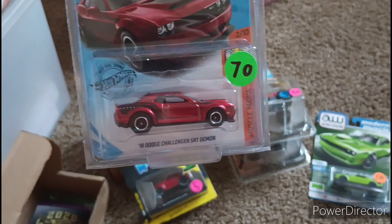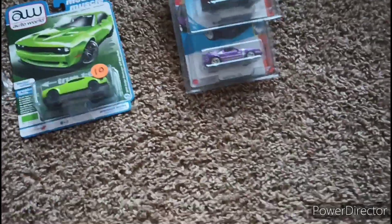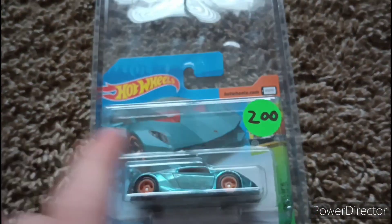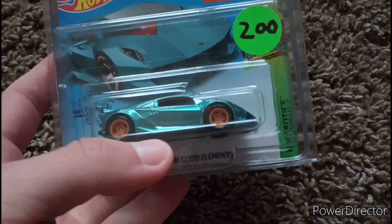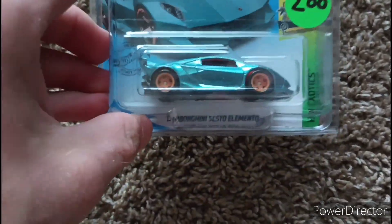I also have this Dodge Challenger Super — that's also really neat. And then the two of my highest valued ones: I have the short card Sesto Elemental — very neat. This is kind of just what I see them selling for on eBay right now, around $200, so it's kind of a placeholder. I'm looking to trade someone for this — I really want to trade rather than sell.